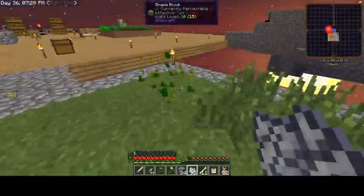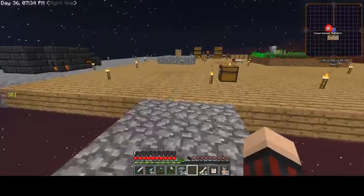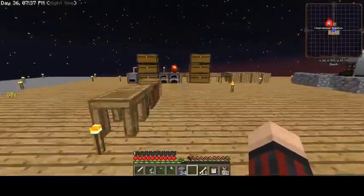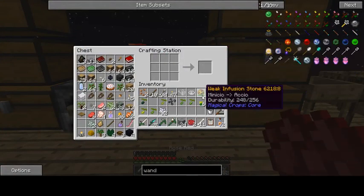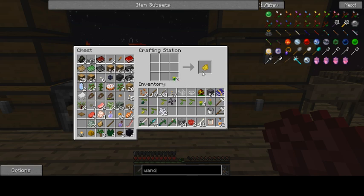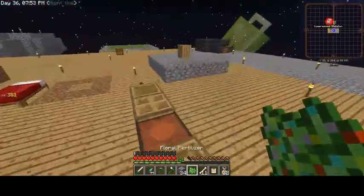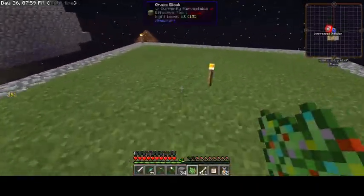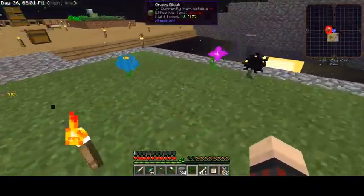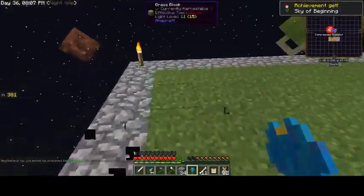Alright, so that should be enough for now - mostly just needed the flowers. I'm gonna turn these flowers into dye and throw these up here to make a single piece of Floral Fertilizer. It's not exactly the most efficient thing, so I'll probably start doing this stuff off screen too. But that's gonna start growing some magic flowers from Botania, which is great. And there's that achievement.